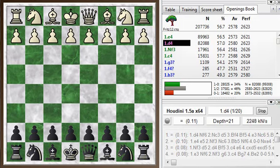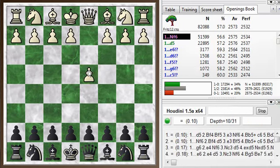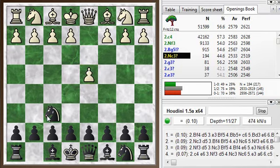Hi everyone, this is Jim. Welcome to this Blitz Chess Postmortem. This is the postmortem of my Blitz Chess game number 205. I was black here, my opponent kicked off with d4, and I play knight f6 thinking we're going to get maybe some kind of Nimzo-Indian.